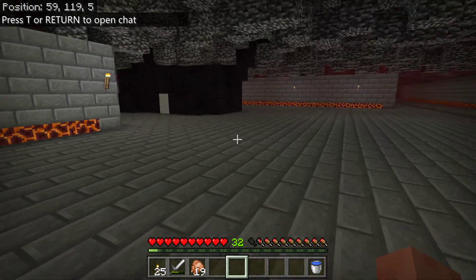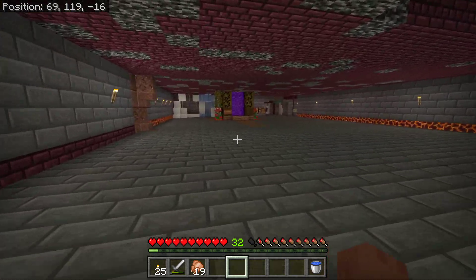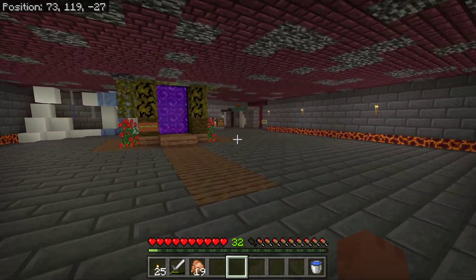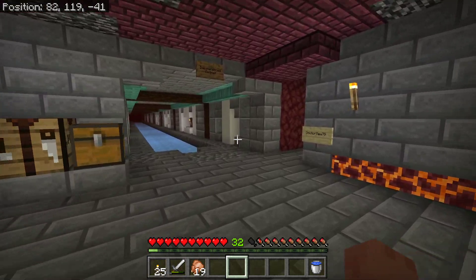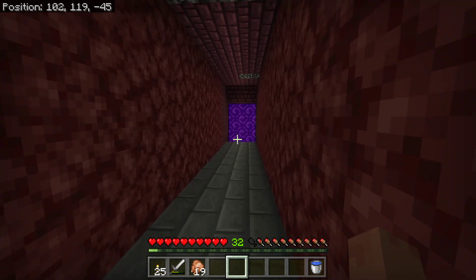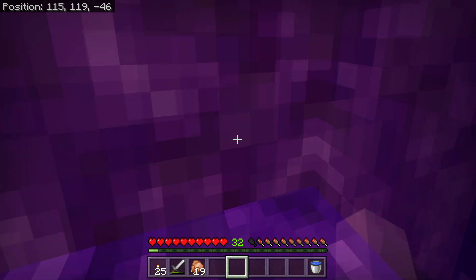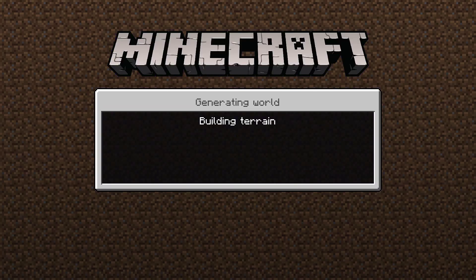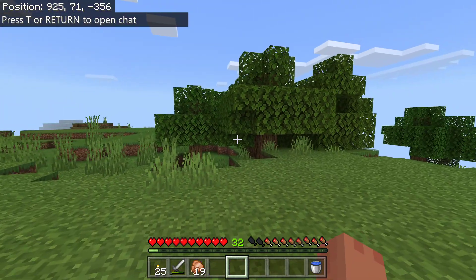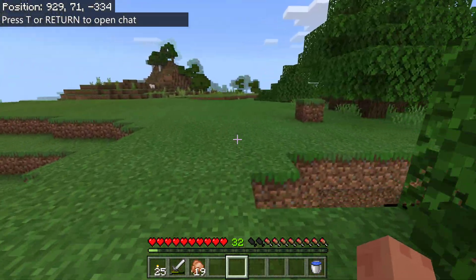How you doing, random chicken, wandering the Nether? Mighty brave of you. So we're just gonna use my neighbor's portal — I hope he doesn't mind. Dr. Mew, you're kind of close to me. I believe we're within a hundred blocks of each other, so that might interfere with my Nether portal. I'm gonna have to check that out and see how far apart they have to be.